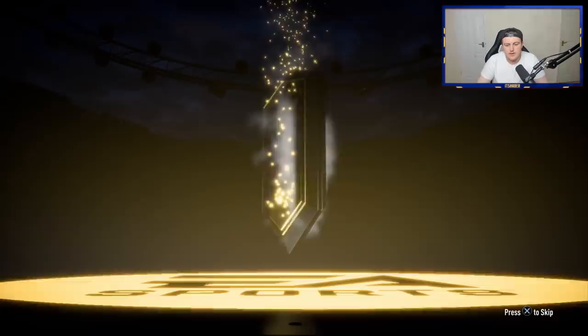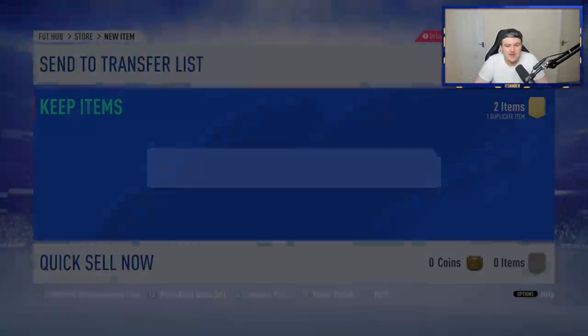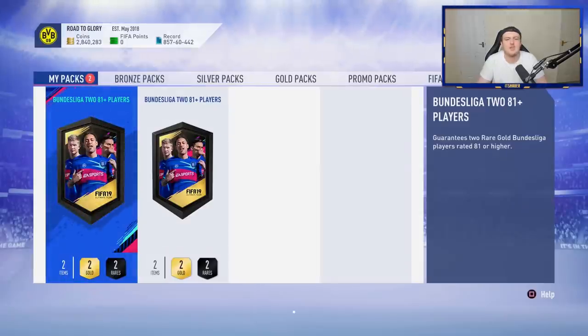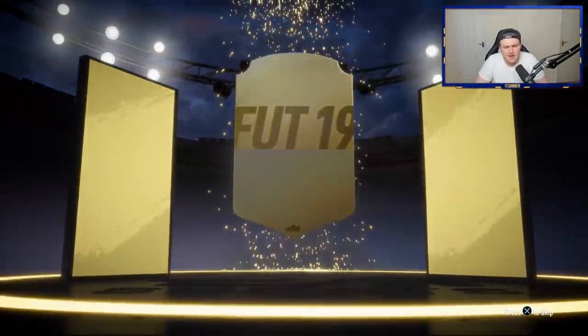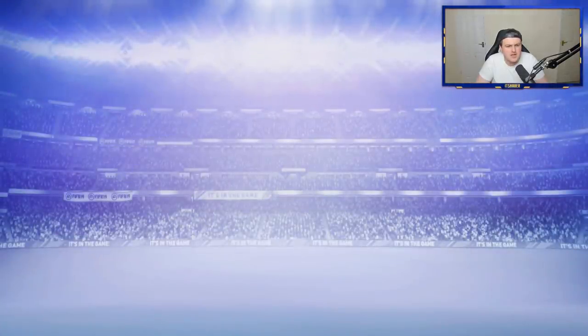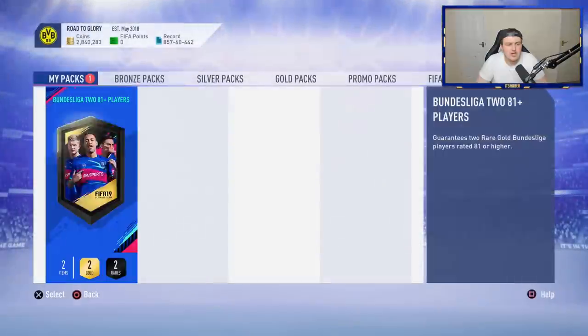No walkout in this one, no board either. EA, you've had your laughs. The joke's over. No walkout in the second-to-last pack — I think we did nine. It's going to be French — we've got Talisca this time, so at least it's not a duplicate. We'll take that, although I'm probably just going to re-rinse him back in. 83s are really easy to pack, so I'll probably just re-rinse those.